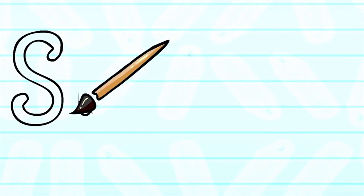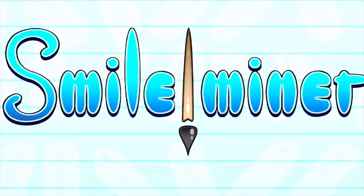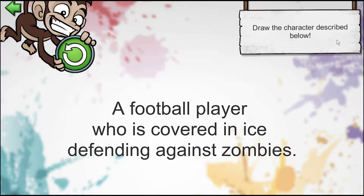I wonder how it will turn out. Let's get straight to it — we're in the app right now. Let's see what our character is going to look like. Character challenge, and voila! A football player covered in ice defending against zombies. Well, that's something. Yeah, let me think about that for a second. Let's start the drawing process.